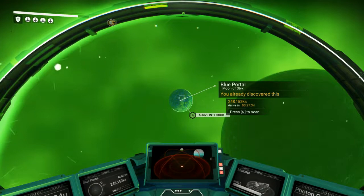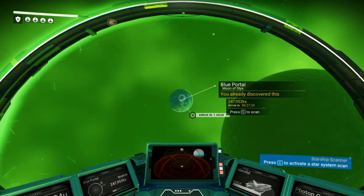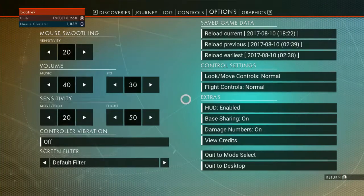Today we're going to talk about a moon called Blue Portal, and you'll see in a second why it's called Blue Portal. It's located within the NMSL Helios system — these are names for PC, by the way — in the No Man's Sky Love Hub, close to the center of the Euclid galaxy.